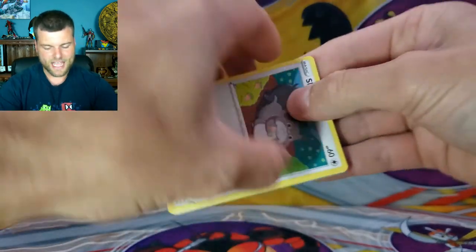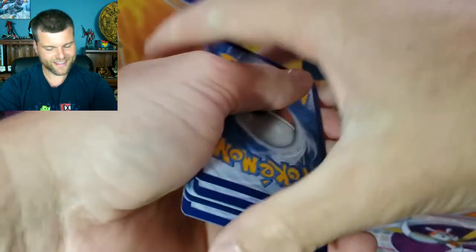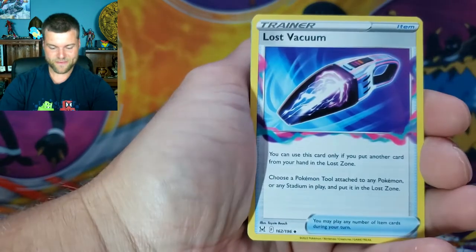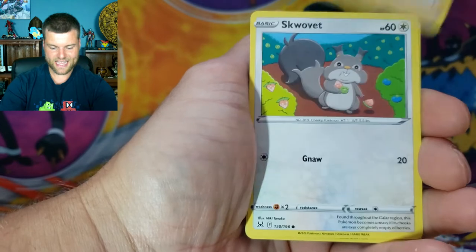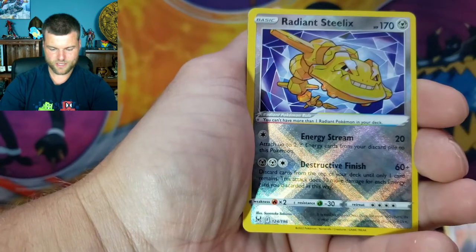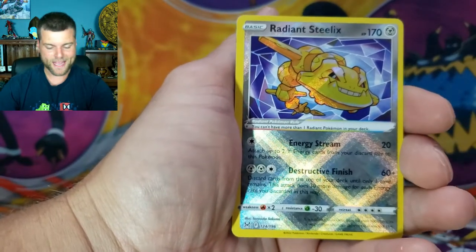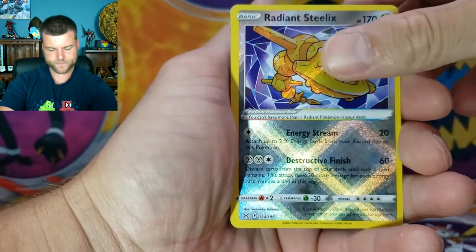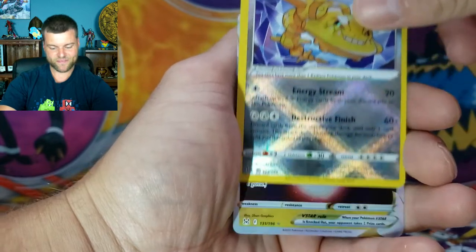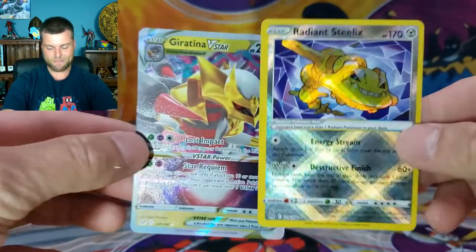Hopefully something better than the last video — the Bolton V boxes were on clearance but didn't have much in them. First pack: Energy, Lost Vacuum, Silcoon, Lady, Scovette, Glugger, Phantom, Sword Voodoo, Bronzer — and Radiant Steelix in our first pack! And Giratina V-Star as well. That is what you call first pack magic!